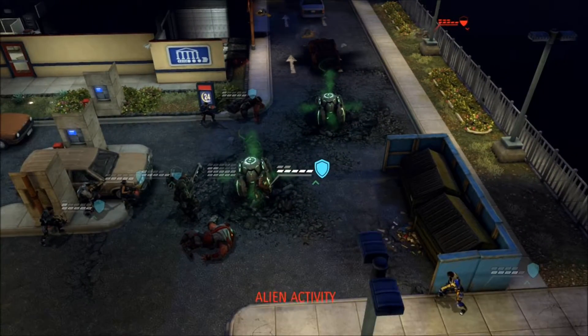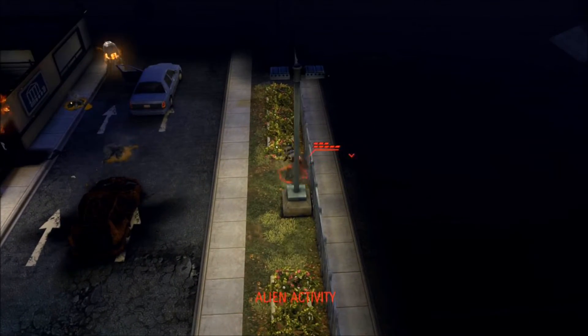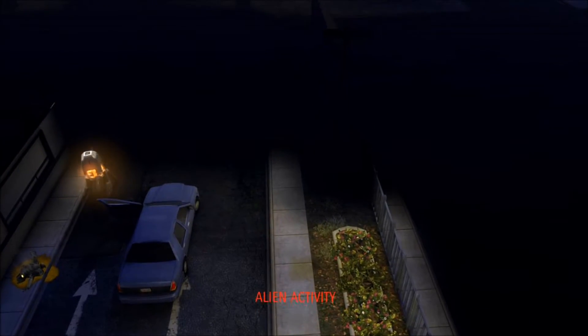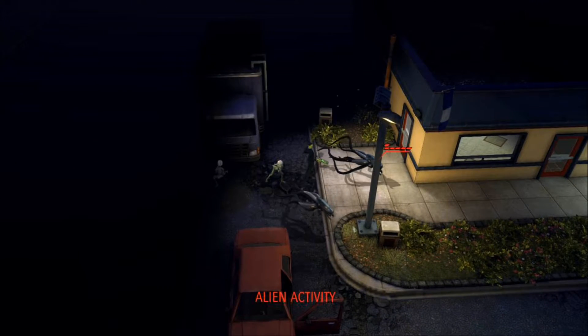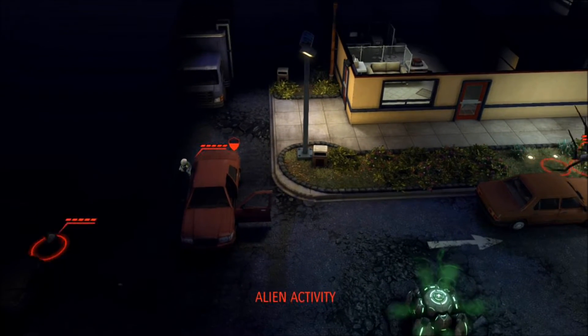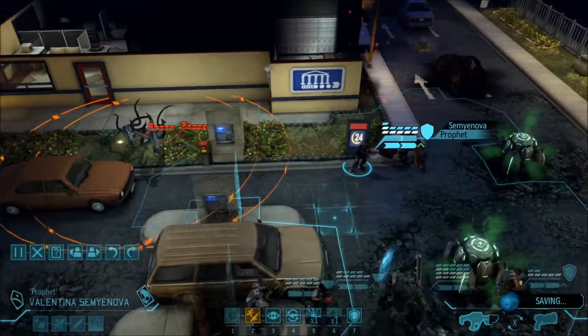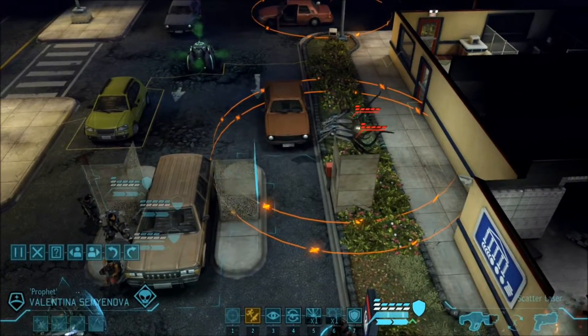They're starting to lose ground. He's retreating — that's okay. But coming on this side we have a thin man, two sectoids, and two seekers. Hmm — well, it definitely could be worse.